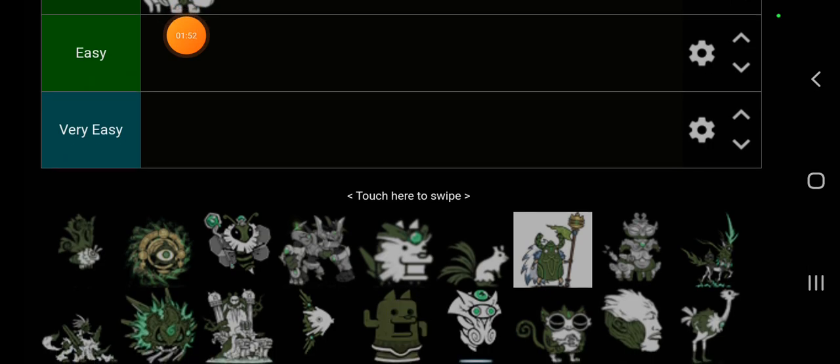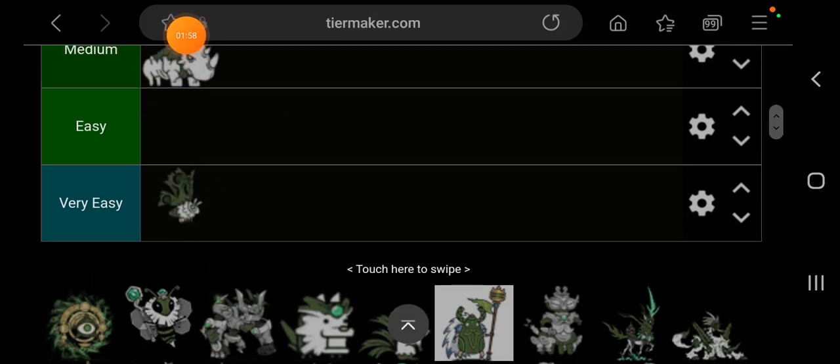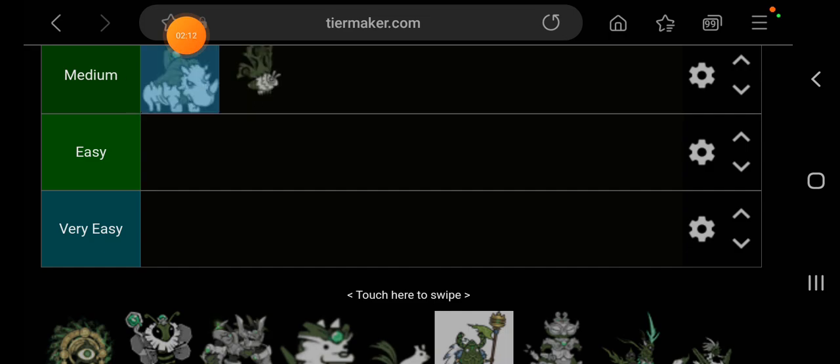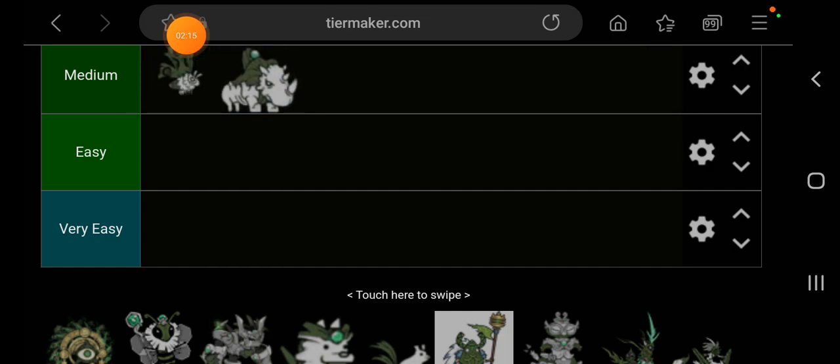Next we have this moth — it goes in the same boat but it's easier than the rhino. Not super easy, but there are a lot harder enemies. I'm comparing this relative to relic enemies, so this moth will go in the medium tier. Honestly, if that's the boss of the stage, it's a really good day.